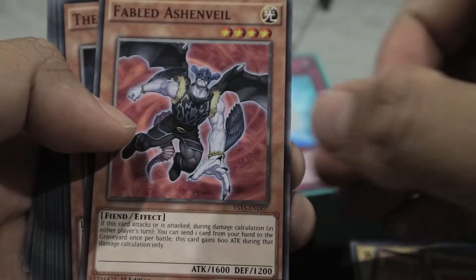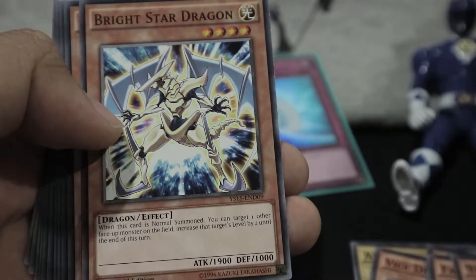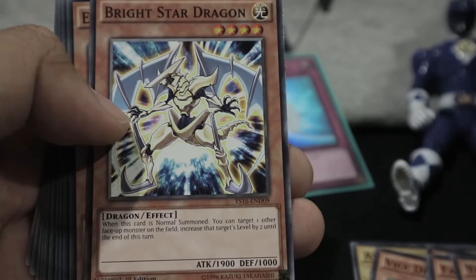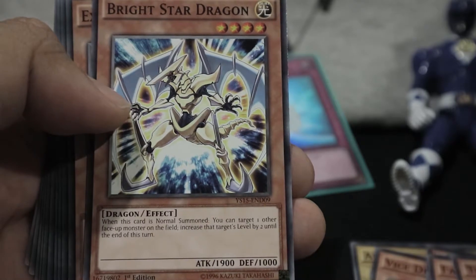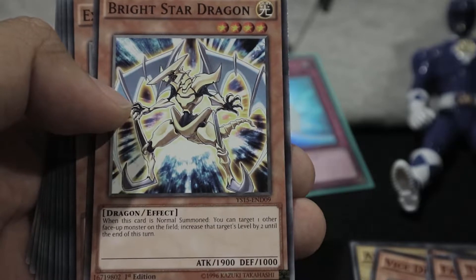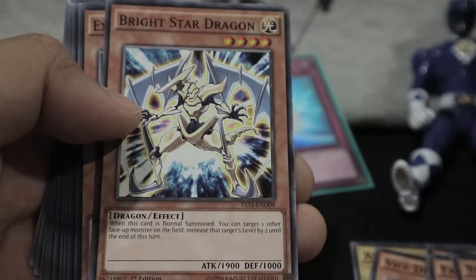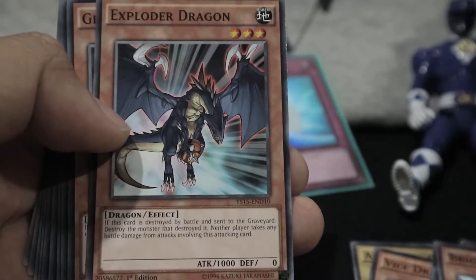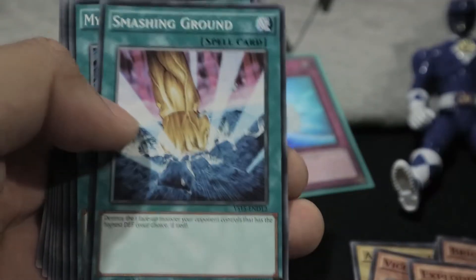Fabled Ashenvale, Thabon Nightmare, Bright Star Dragon, which is actually pretty cool — 1,900 attack points for level 4, Light Monster, Dragon type. If it's normal summoned, you can target one other face-up monster on the field and increase its level by 2 until the end of the turn. So it works well with Synchro decks and maybe the Felgrant deck.